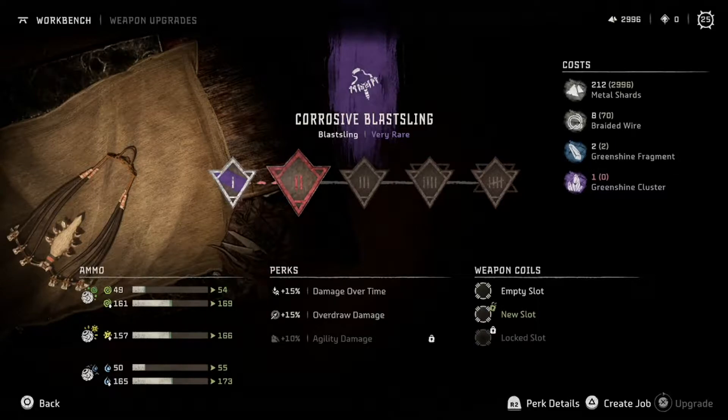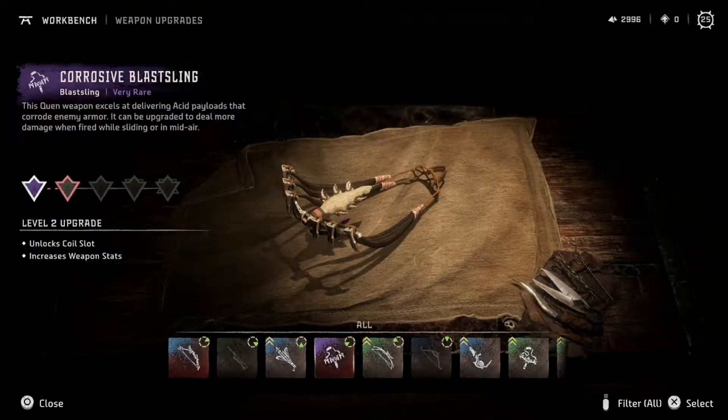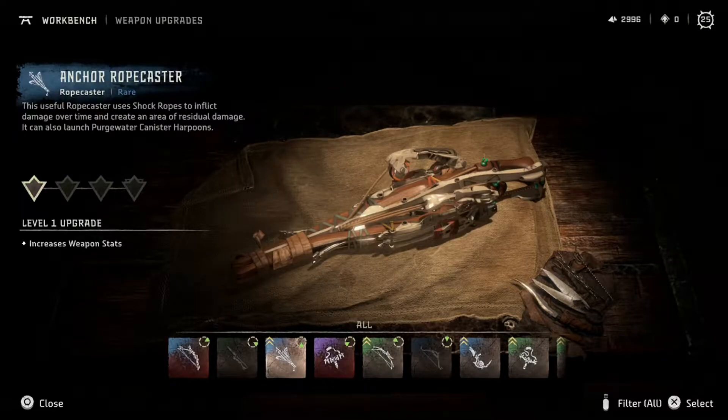I don't have any greenshine clusters — that's a rare get. So we can't get that new slot yet, or this extra damage upgrade. I'm glad we could get the overdraw damage on it though. I really look forward to using this blast sling. I didn't use blast sling very much in Zero Dawn, but with more weapon slots open I'm more open to using them.